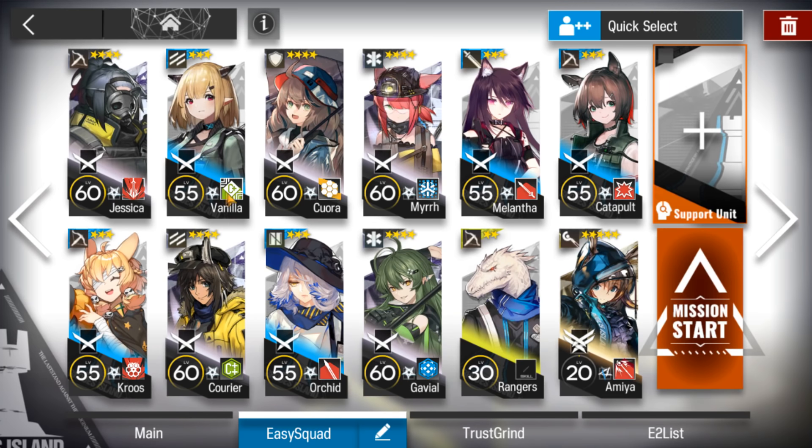After that, bring two vanguards, one defender, a guard with high HP because you need to use her as damage bait, and one medic is enough. And let's do that.